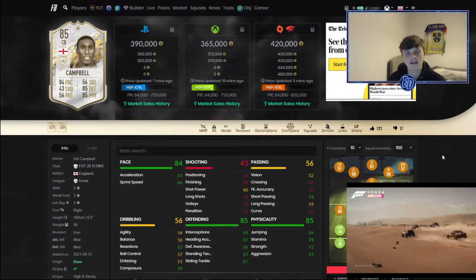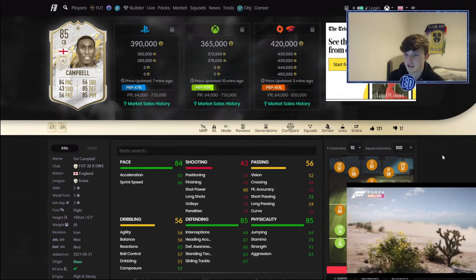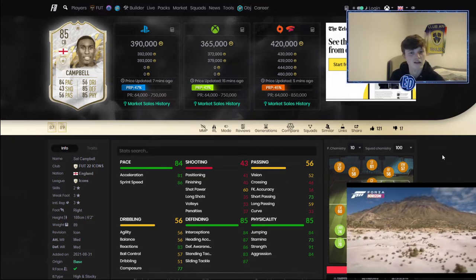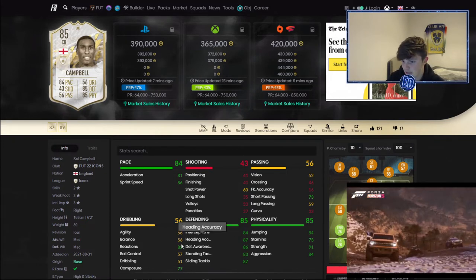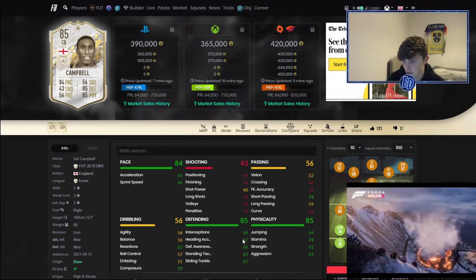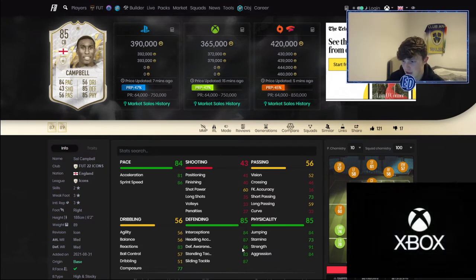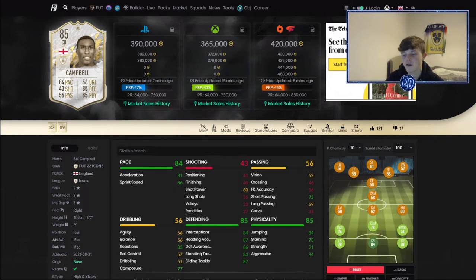Number two — like I said, no particular order, just five good players. It's Sol Campbell. 84 pace on a center back makes him insane already — you don't even have to look at the other stats. We've got 83 reactions, 77 composure, 84 interceptions, 87 heading accuracy. He's just so well rounded. 91 strength — literally no one's getting past him. 73 stamina — don't be put off because he's a center back, so he doesn't need it.